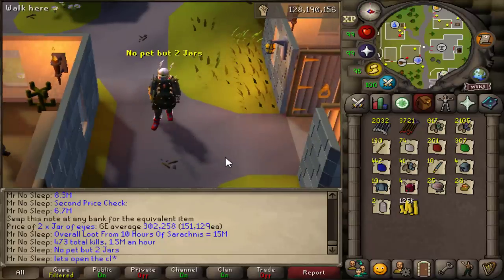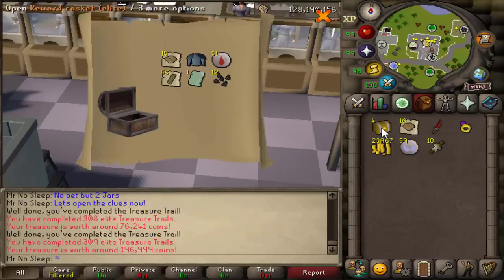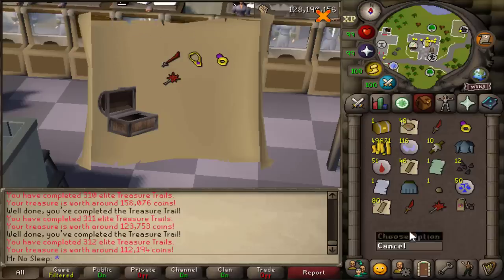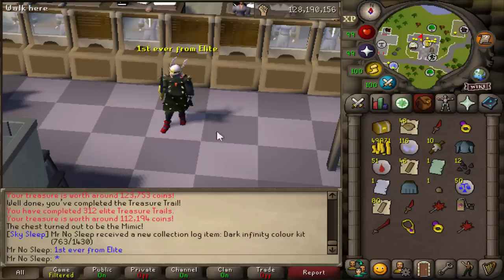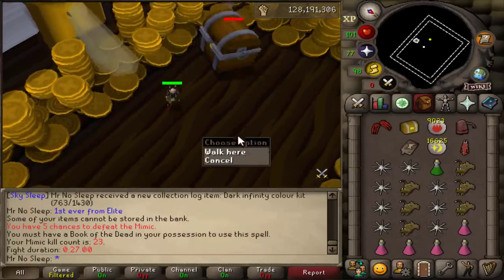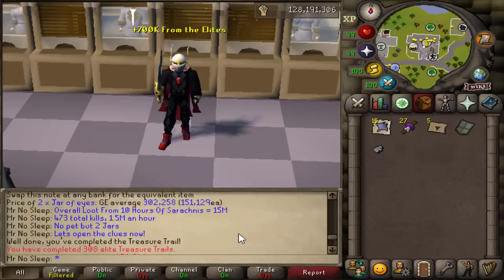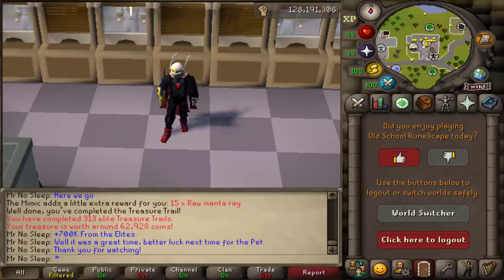Overall, 10 hours of Sarachnis netted me 15 million profit — 473 kills, 1.5 million per hour, no pet, but two jars. Now opening all the elite clue scrolls: pretty decent rewards, a little average here and there, but most were over 100k. The last one was a mimic — my first ever from an elite clue scroll; I didn't even know you could get a mimic from an elite. We weren't too lucky with the clues overall, and the mimic gave the worst reward — 15 extra manta rays I'll never use but will sell.